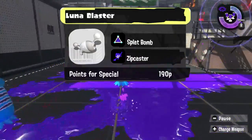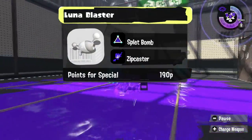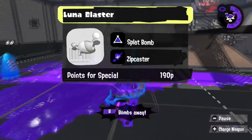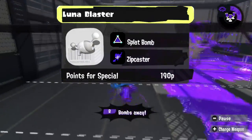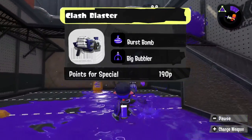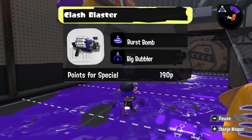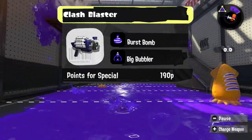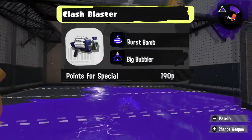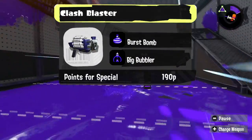The Luna Blaster has always performed well with Splat Bomb in the past, and just like the regular Blaster, I feel like it would benefit a lot from being able to Zipcast in, get a quick kill, and then hop right out. Clash Blaster — it had Burst Bomb for a couple of days in like one little preview and then lost it, so I'm giving Clash Blaster Burst Bomb back, and then giving it Big Bubbler so it can just stand inside the bubbler and hit people with no problems at all.